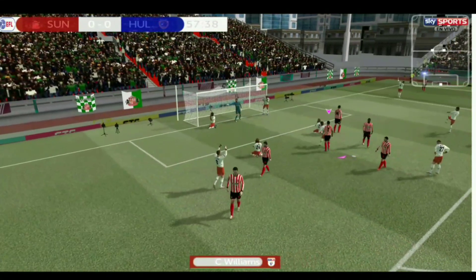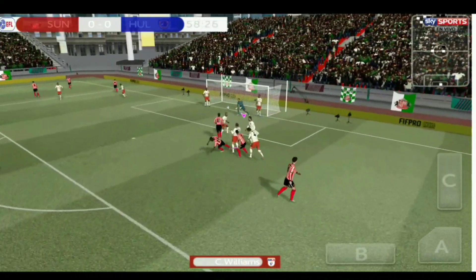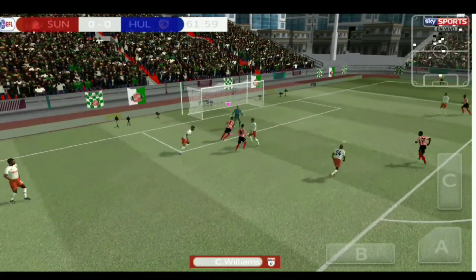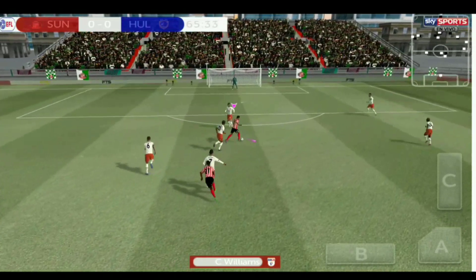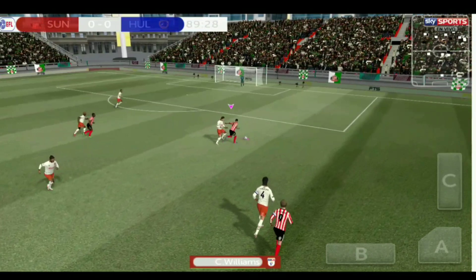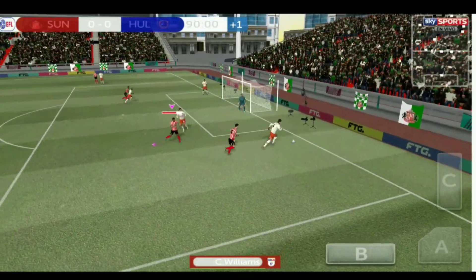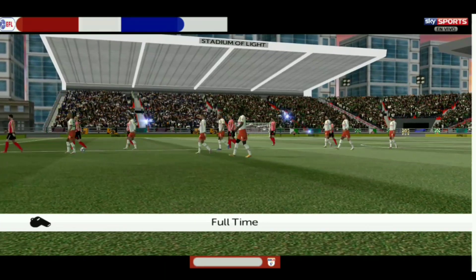Our teammate plays it cleverly and leaves it for a corner. They cross into the box but the defender clears — yet another corner, which could be a chance. Cross into the box, I get my head on it but the keeper makes a brilliant save. Our teammate collects, tries to shoot but it's blocked. I shoot and we're caught offside. I get the ball, try a shot — amazing save again! It's full time, nobody could score, and it ends in a draw.